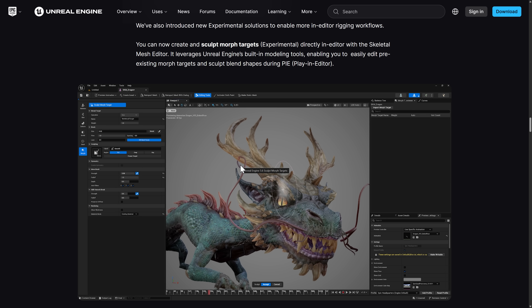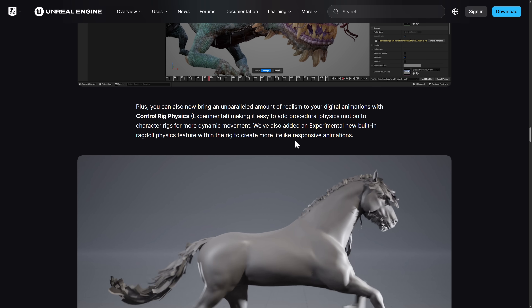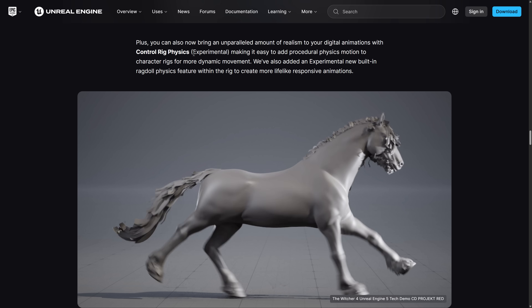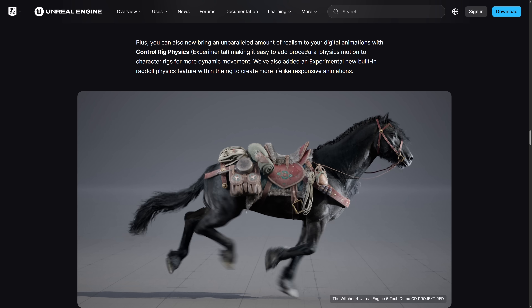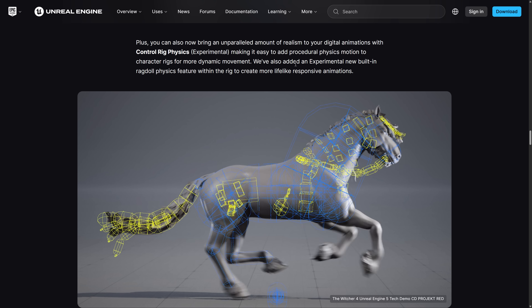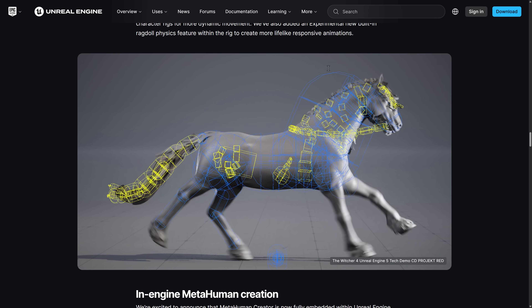It's actually kind of staggering the amount of modeling and animation tools that are slowly being built into Unreal Engine. I really do wonder if we're ever going to see Unreal replacing tools like 3ds Max, Maya, or Blender — or will they just supplement them? We also got a ton of new animation control rig tools, experimental, making it easy to add procedural physics and motion to character rigs for dynamic movement, plus experimental new built-in ragdoll physics to create more lifelike responsive animations.